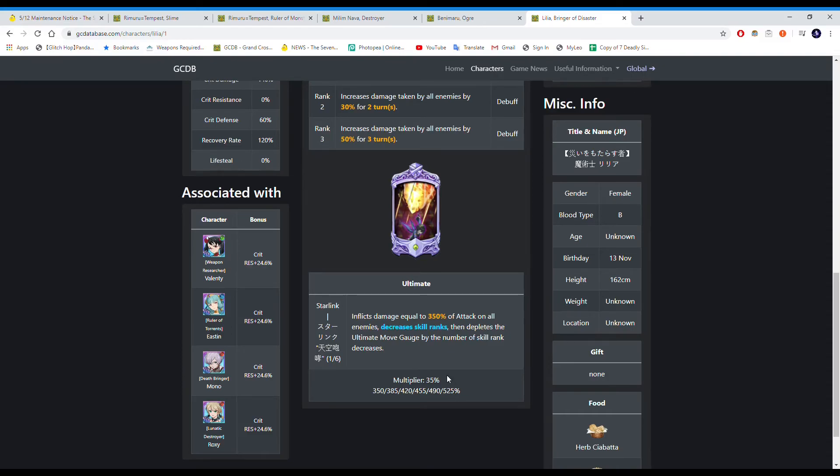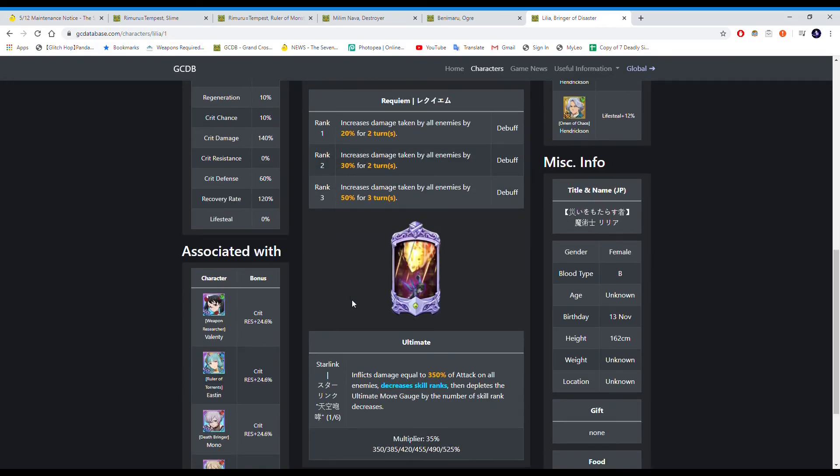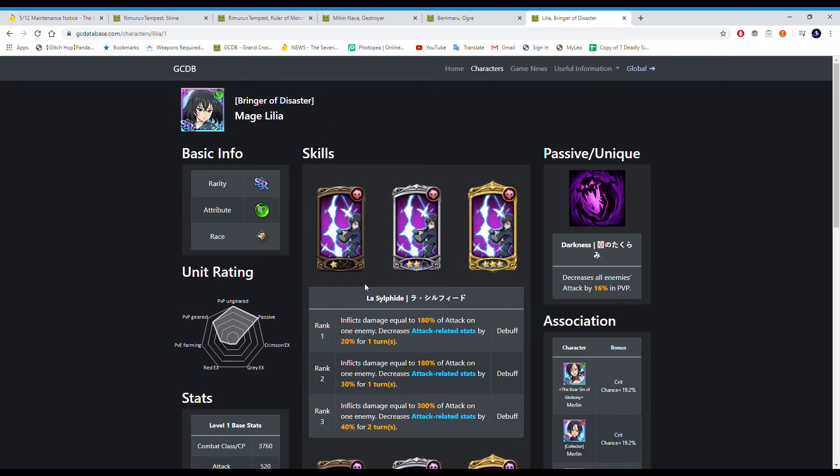Her ultimate goes up to 525% at six-stars and she's actually pretty decent. There's a team with Green Lilia, Valenti, Guild Master, and someone else that's built to counter Demon Meliodas — basically it just reduces their damage to almost nothing.